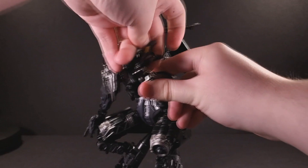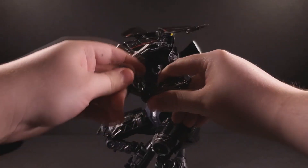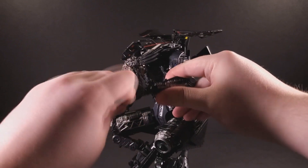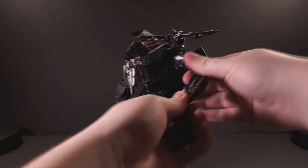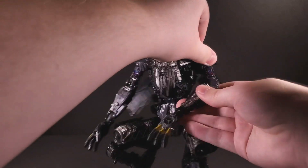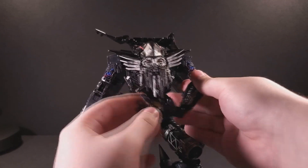The wrist curl is mostly for transformation, but it does mean you have wrist movement up and down. There's no real side-to-side motion unless you get the bicep swivel, in which case you can make him stroke his beard.